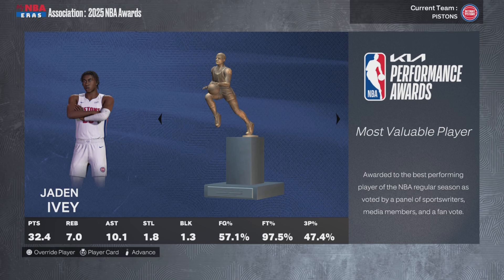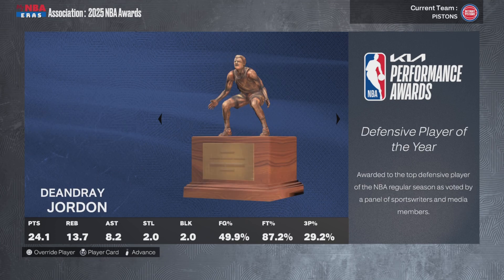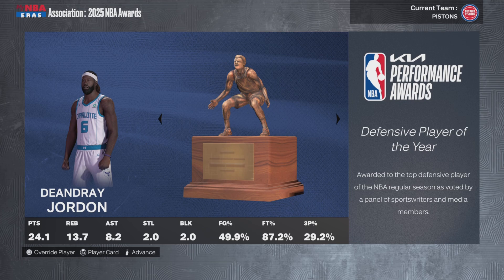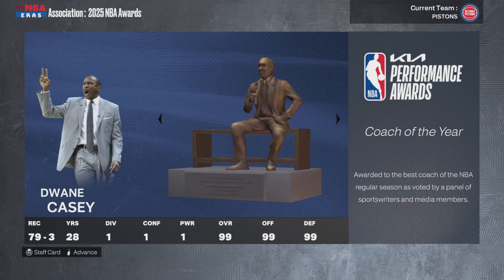Anyway, MVP this season: 32.7 points, 10 assists, 2 steals, and a block — Jaden Ivey for the Pistons. Xavier Booker's your Rookie of the Year. Dyson Daniels is Sixth Man. Defensive Player of the Year goes to DeAndre Jordan: 24 points, 14 rebounds, 8 assists, 2 blocks, 2 steals. Dyson Daniels also won Most Improved over on the Pelicans. Somehow the Pistons just went 79-3. They have four 90-overalls, but season 3 is going to be the Pistons' season.